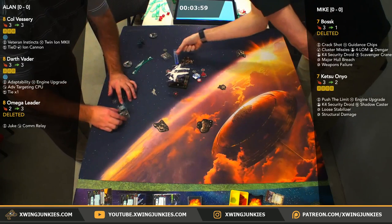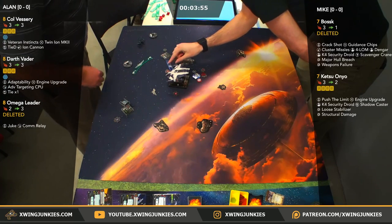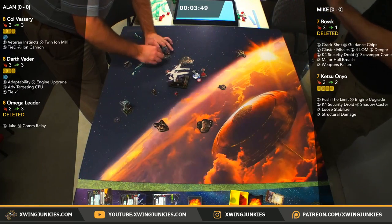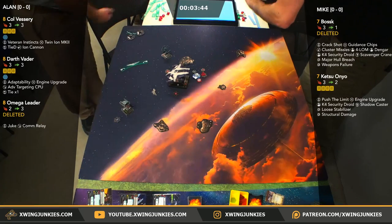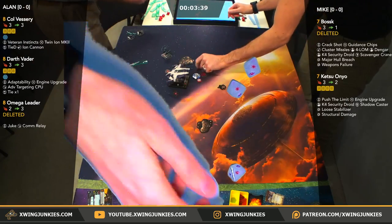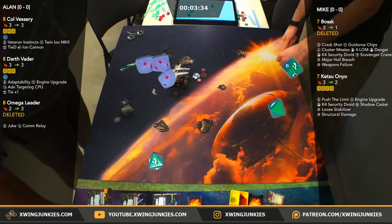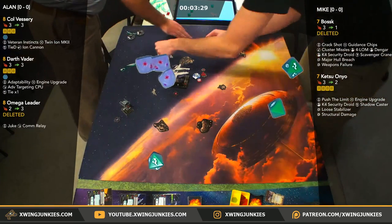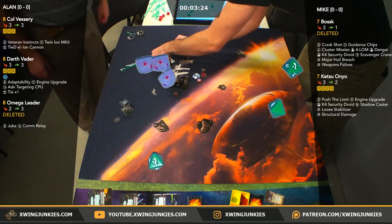I got very excited for that new cannon coming up with the Sea Rock until I read that it was Scum and Rebel only. That cannon would have been absolutely broken on a Tie D. Here's a roll on the defender — we got triple hit. Two evades — he's going to take one. Shields are down on Colonel Vessery. Unfortunately, half health on a Defender gets him zero points. Small ship half health — maybe it should be a thing? Maybe not.